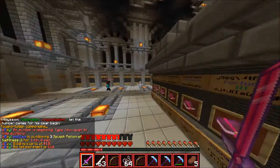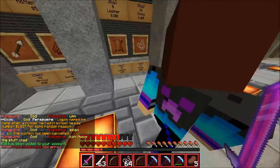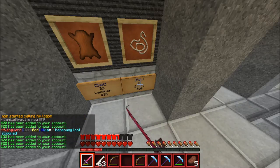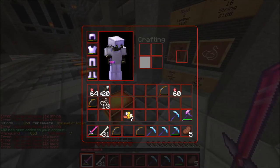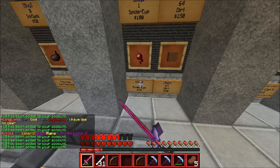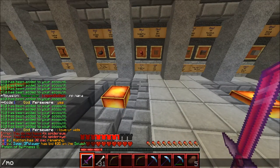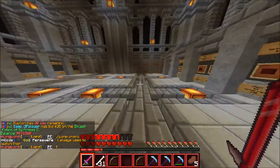We're going to sell the string and spider eyes that we got from the spawner farming right now, and sell these arrows. Let's sell the string right here — should make a bit of money. This should get us about $1,000, pretty good. Let's sell these bones. We do not have enough. And then the spider eyes over here — there we go. Just selling all these. If we sell all of these, we are going to have $431,000. Not too shabby. I will of course do some farming in the future. Hopefully by the time the next episode comes out we will be at $500,000.